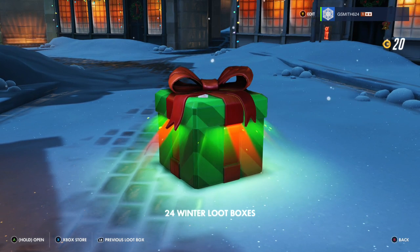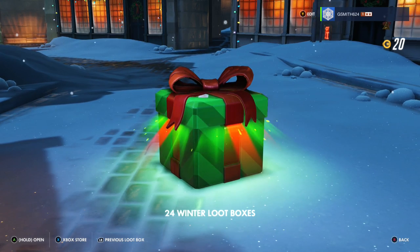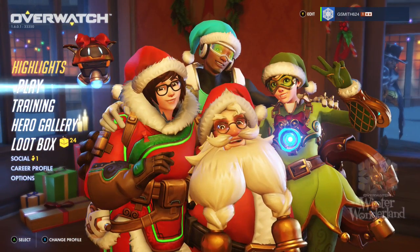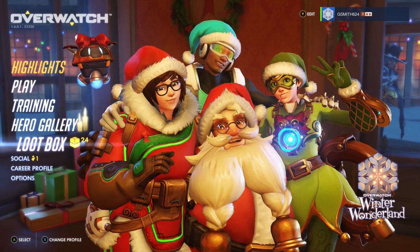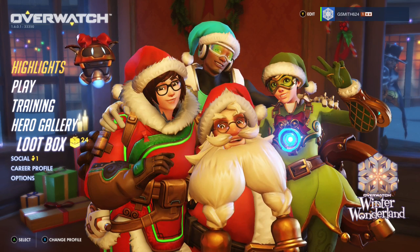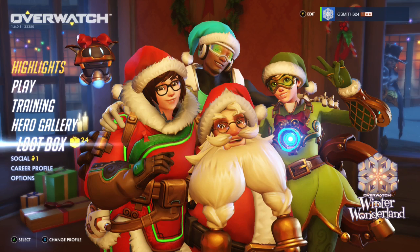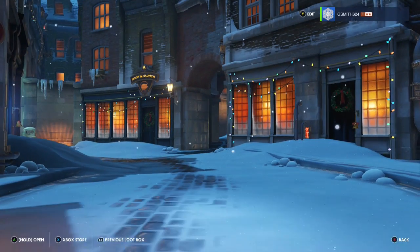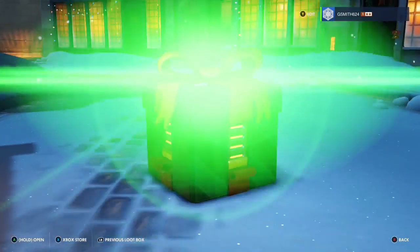Hey everyone, GSmith64 here and we are back today with some more Overwatch seasonal loot boxes. Today we have 24 winter loot boxes. Our goal is to try and get at least one of the legendary skins — there are three of them. I prefer to get the May or the Tracer skin. I already got the McCree, the Pharah, and the Roadhog ones from yesterday's video. Let's get right into it!